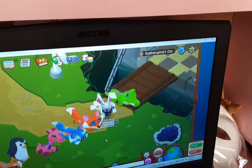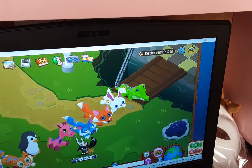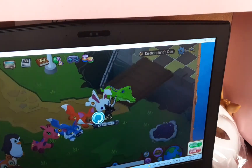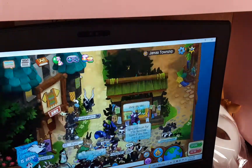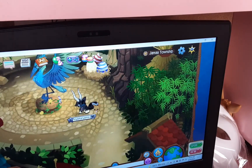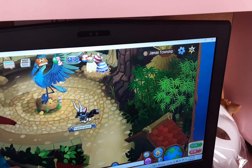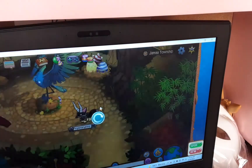Now I'm gonna give you the actual tutorial on how to get all these guys. I'm very low on time so I'll just post it. These are all the plushies you can get. First is Jama Township — I'm showing how to find the panda again just in case. It's over here by Mira. You tap him and you get the panda right here. You have to buy him for a thousand gems.